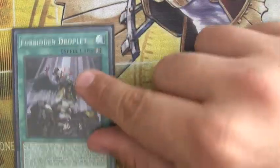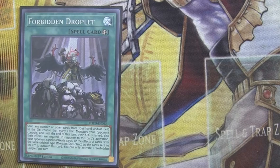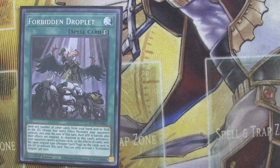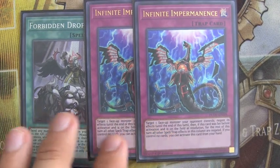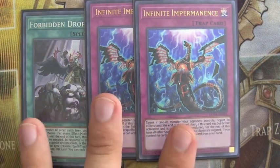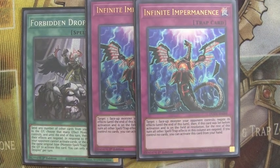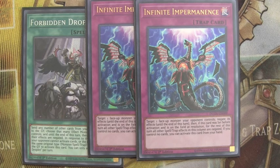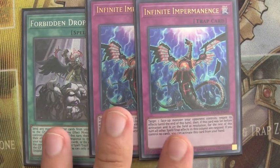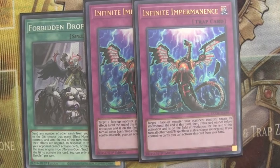I run one Forbidden Droplet — I pulled one and it's a great card. You could elect to run a third Infinite Impermanence instead. I'm just trying out Forbidden Droplet. Realistically, any card that allows you to go second and push during that time would be something I'd recommend in this slot. These are just the three I'm running right now.